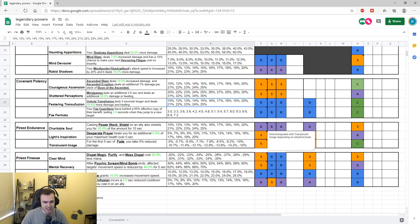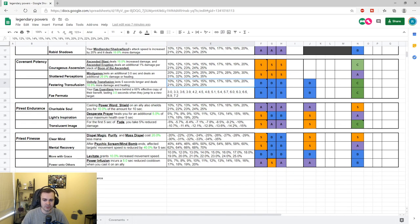The Fade conduit — Translucent Image — gives you 5% reduced damage for the first five seconds of Fade, scaling up to 15% reduced damage. That's half of what Fade itself does, and it's off global. So you can take 15% less damage essentially for free every time somebody swaps to you — Fade is a 30-second cooldown. This is really powerful and has potential to get nerfed. I've given both the Desperate Prayer and Fade conduits an S since they're strong in different ways for different comps.